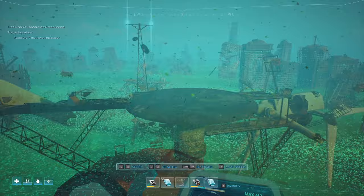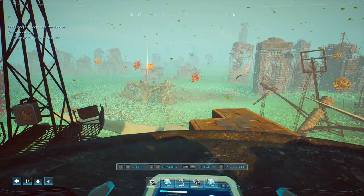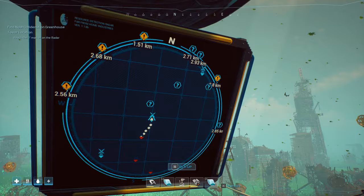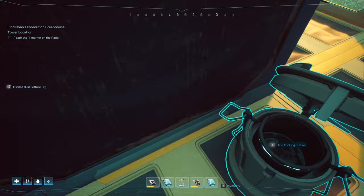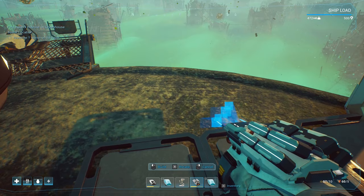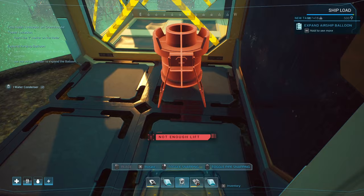I kind of want to make another deck extractor and put it over here and expand this deck out a little bit as well. It's the morning, food sounds ready. Let's drop down onto this platform and see what we've got. We might loop around — go to that one, that one, and then take a direct shot to the main destination. Let's grab that boiled dust lettuce. I built a deck extractor as well and I might just have enough to finish this platform. Let's put that platform down and put the deck extractor there.